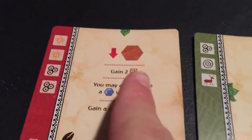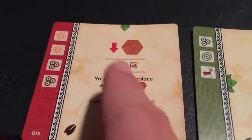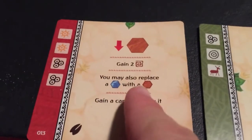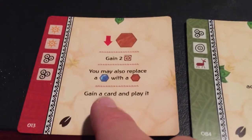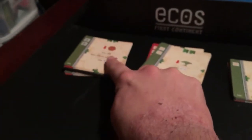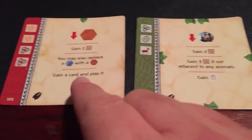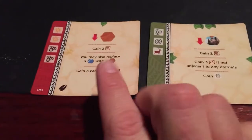With this footprint, you get to place a desert, and you want desert tiles out to gain two victory points. You may also replace a water with a desert, which I would recommend. Then you gain a card and play it — you gain a card from the deck that probably doesn't have a footprint on it, and then you get to play it, which could be potentially useful.